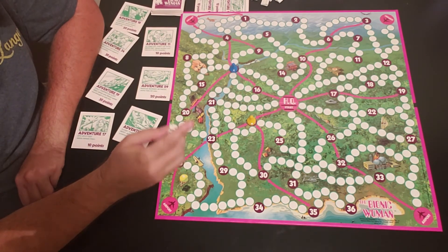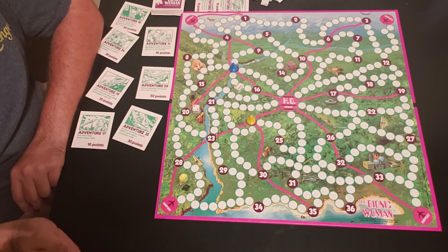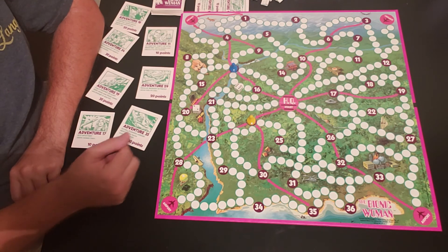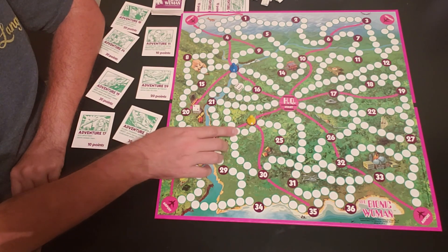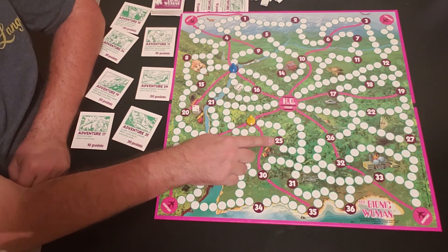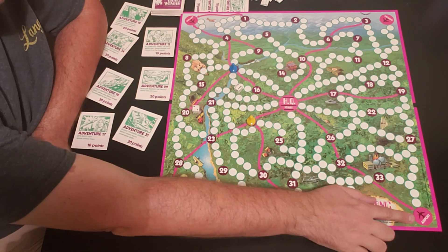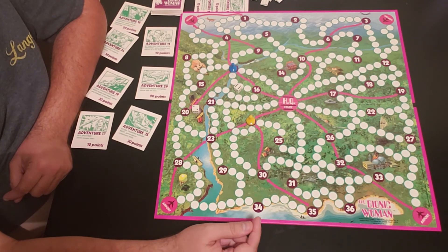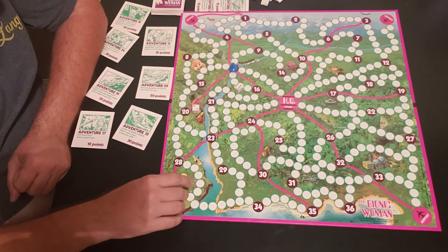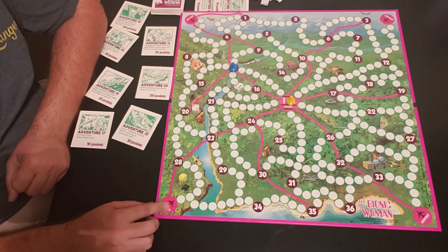When it comes to movement, if you rolled a 6 and a 2, you can move forward 6 and backward 2, or forward 2 and backward 6 - you have that option. This is useful because on the airport, you need to roll an exact count to land on it. Unlike adventure numbers where you don't need an exact count, airports require an exact landing. So you may need to go back and forth until you land on it exactly.